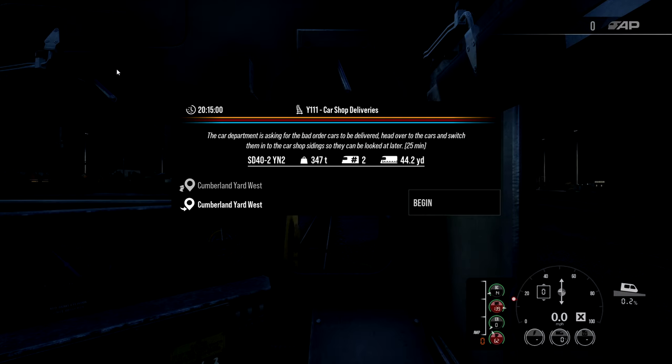Car shop deliveries. The car department is asking for the bad order cars to be delivered. Head over to the cars and switch them into the car shop siding so they can be looked at later. It should take us 25 minutes. We are using the SD40-2 this time. The weight of this consist is 347 tons. We have a tandem of two locomotives and a length of 44.2 yards. So let's begin.